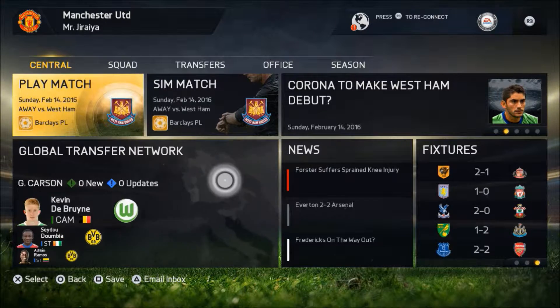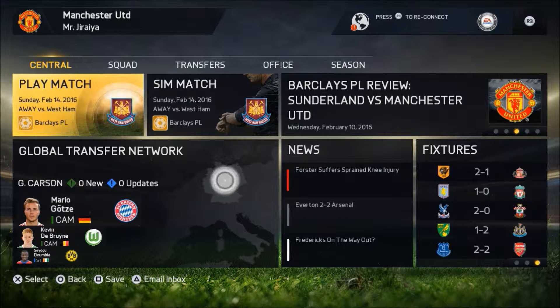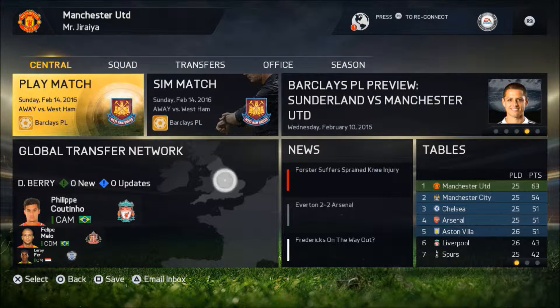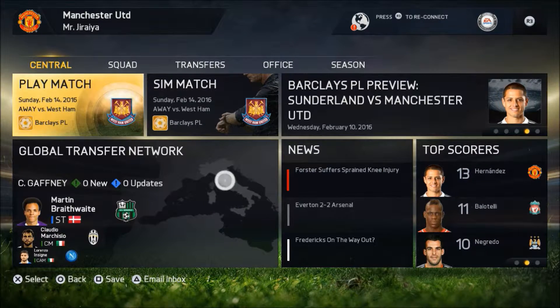How's it going everyone, Dry FIFA here. Welcome back to episode number 25 of my Manchester United career mode on FIFA 15, Season 2. We're playing away to West Ham — they can be a problem team when it comes to the physicality and size of their players. Set pieces are definitely going to be a problem, so we need to be careful. We need all three points to continue our assault on the Premier League.